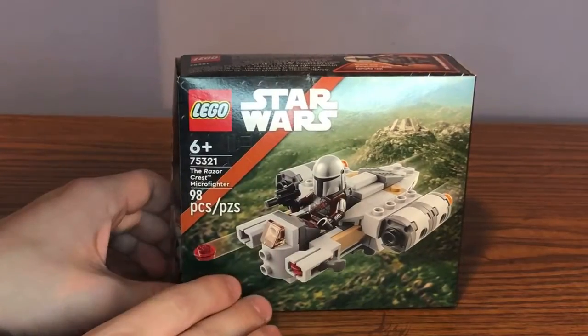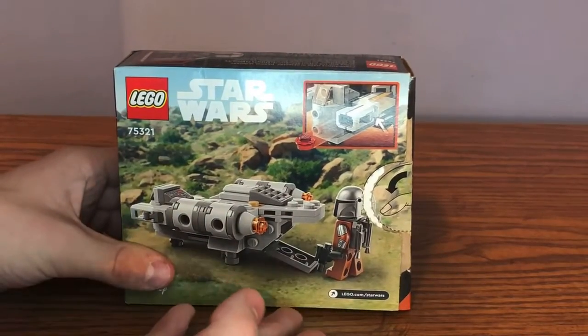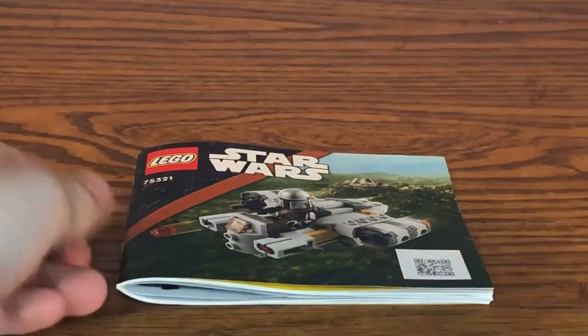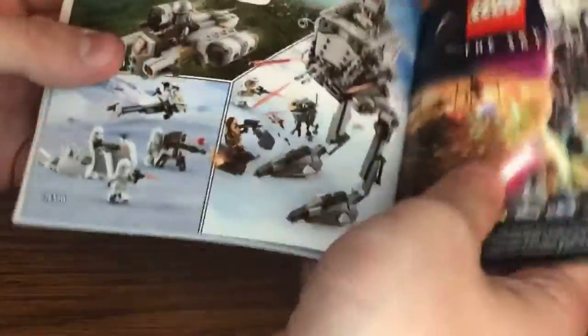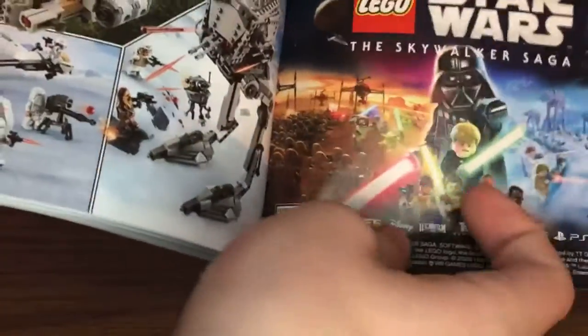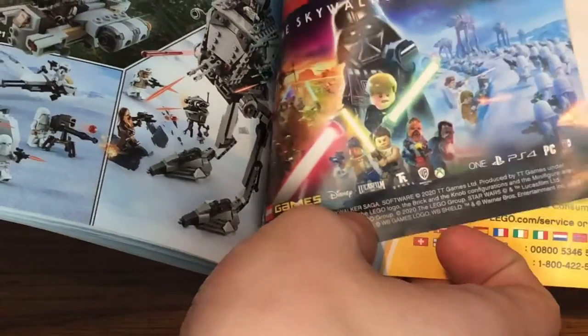Let's move on to the box art and the instruction booklet. The box art is the typical basic ten-dollar box size with set information at the front, a main action shot of the set, and at the back there are feature shots of the launcher and the storage compartment. For the instruction booklet, there's a barcode at the front to scan and pull up the digital instructions. At the very back there's an advertisement for more 2022 sets, including the AT-AT and the Snowtrooper Battle Pack, as well as an advertisement for the new LEGO Star Wars: The Skywalker Saga video game.